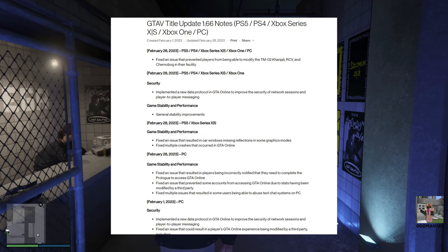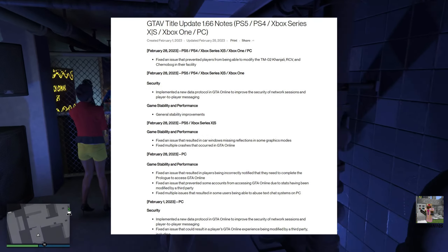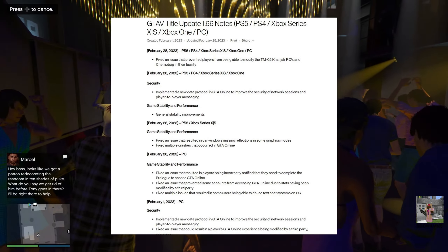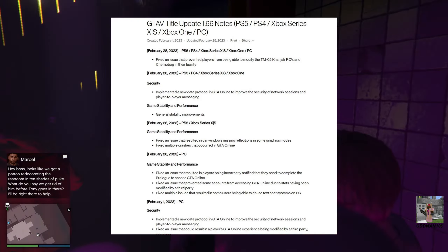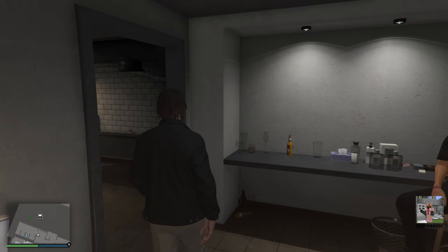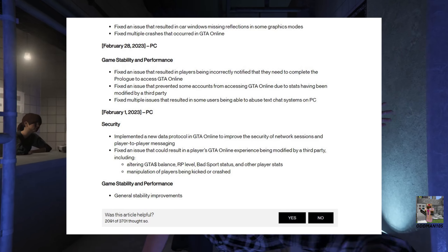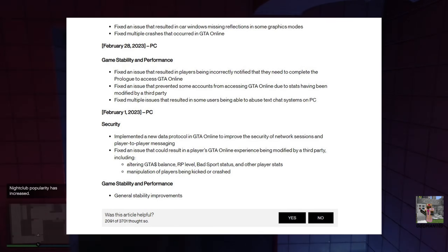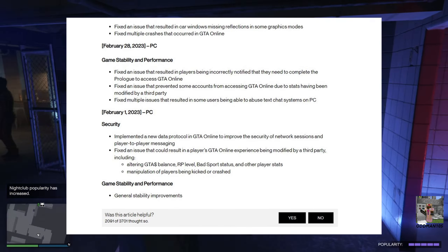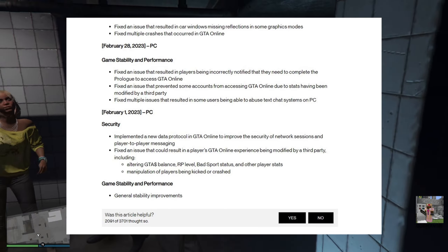For PC users: gameplay stability and performance. Fixed an issue that resulted in players being incorrectly notified that they need to complete the prologue to access GTA Online. If you're a PC player who uses security protocols to protect your Social Club account, Rockstar ID, IP address, and gameplay session from modders and hackers, you got this message — but I understand why Rockstar did this, as they're routing data directly through their servers now. Also fixed: an issue that prevented some accounts from accessing GTA Online due to stats having been modified by a third party, which has been an ongoing problem since Rockstar's massive security update at the beginning of the month addressing the remote code execution issue.